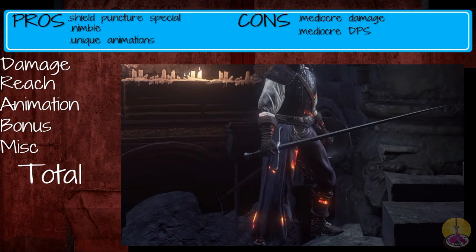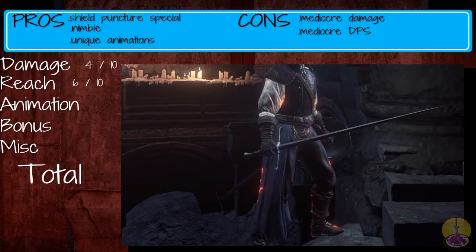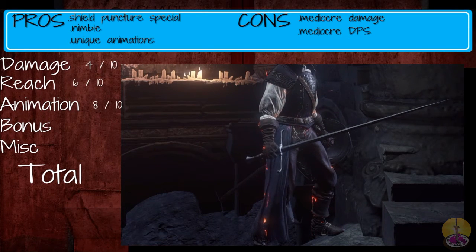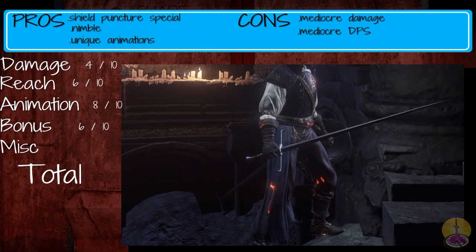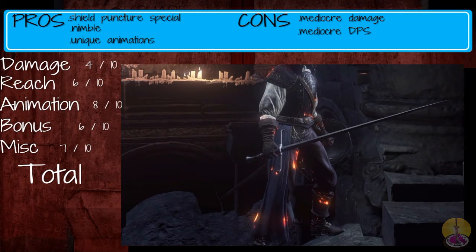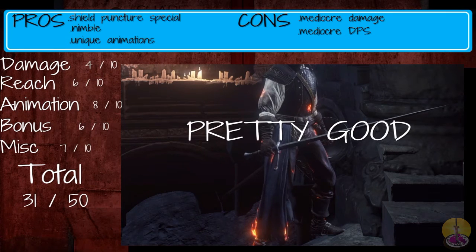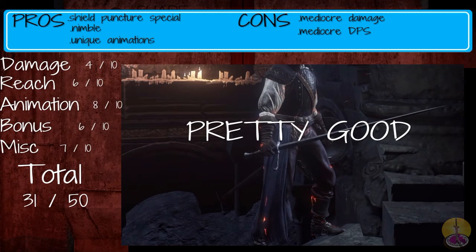Moving on to the score for the Estoc: Damage gets 4 out of 10 — a little mediocre, but solid enough. Reach gets 6 out of 10 for being slightly longer than a longsword. Animation gets 8 out of 10 for almost all unique animations aside from the basic attacks. Bonus gets 6 out of 10 — a little above average. Miscellaneous gets 7 out of 10 for the shield-puncturing special, the unique animations, and the fact that you can get it pretty early. In total, the Estoc scores 31 out of 50 — pretty good. The damage is on the lower side, but everything else makes up for it. It's a fairly easy weapon to use with low requirements.